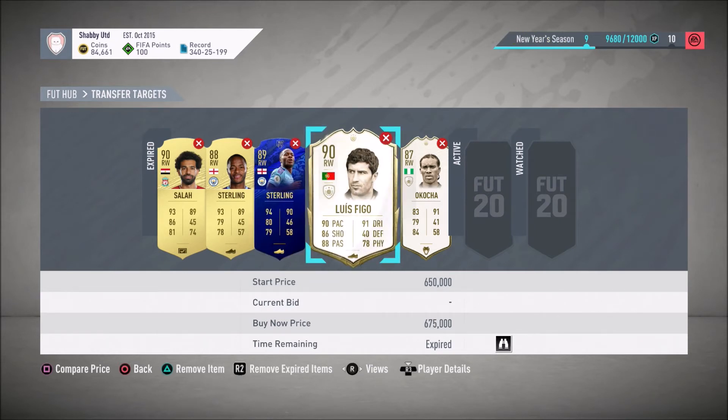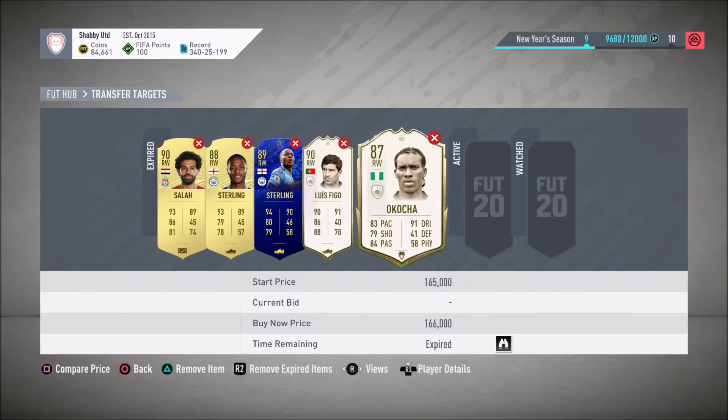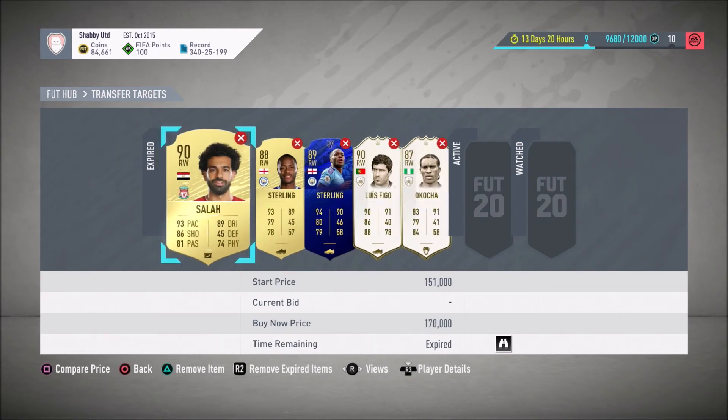Also, if you've got a bit more coinage to spend, you could go all out for Luis Figo — a 90-rated icon card that links with everybody. It costs close to double what the Bernardo card would cost, but he links to everyone and he's an icon. There's also an 87-rated Kocha for 165k — not the best of all the icons to be honest, but for the money it's quite cheap by comparison.